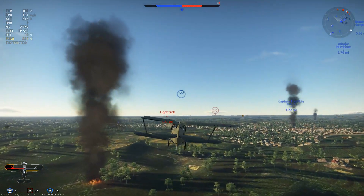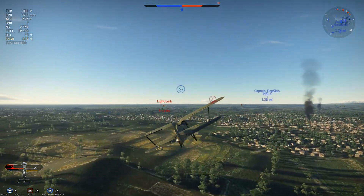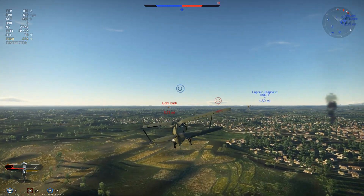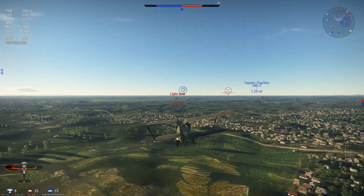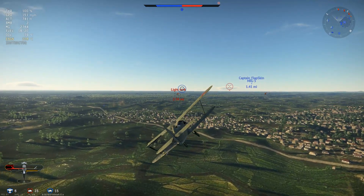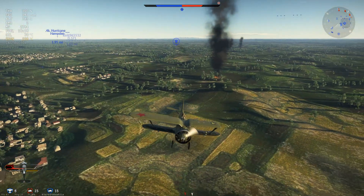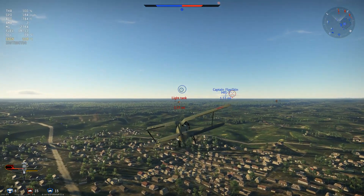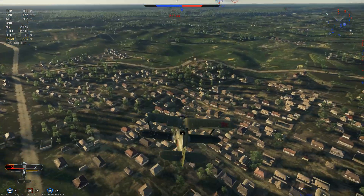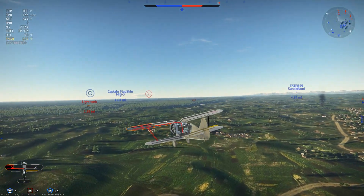I think I probably over-G'd the airframe, so that's probably why the wingtip came off. I can keep it flying, so that's all that matters. The plane is gaining speed like it just doesn't care. The I-15 normally hasn't been this vulnerable to G-maneuvers — but if it was pure over-G, it would have snapped the whole wing off.